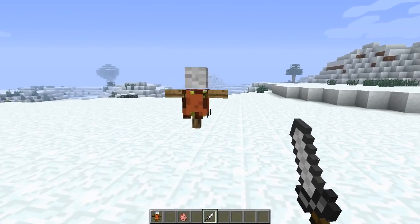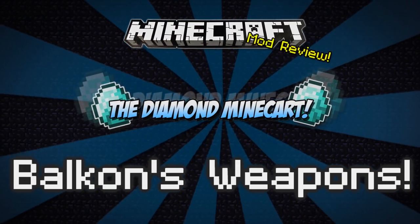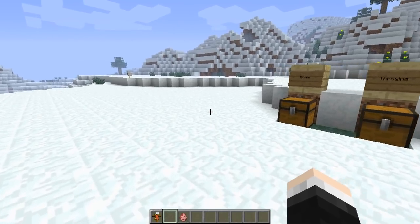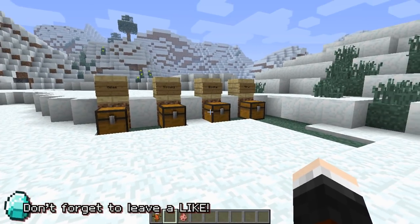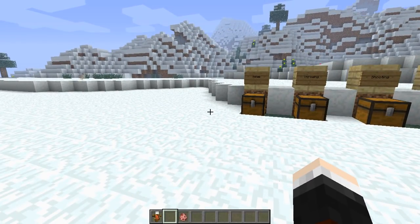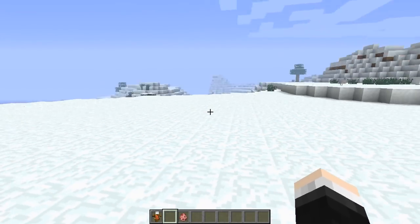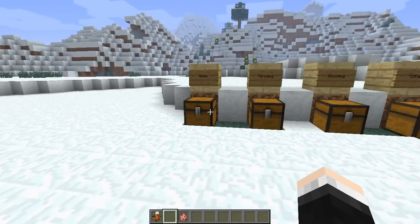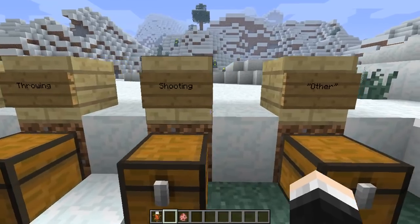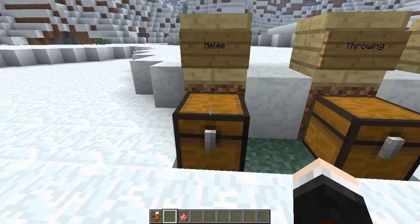Looks pretty cool — you just stab people with it! Hey everyone, Dan here from the Diamond Minecart, and welcome to another Minecraft mod review. Today I'm going to be showcasing the Balcon's Weapons Mod, which adds a whole host of new medieval-themed weapons into your game. There are five different categories: melee weapons, throwing weapons, shooting weapons, and some miscellaneous weapons.